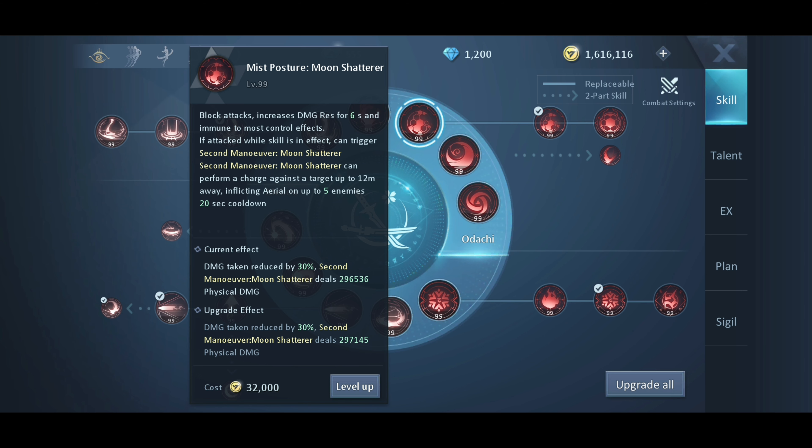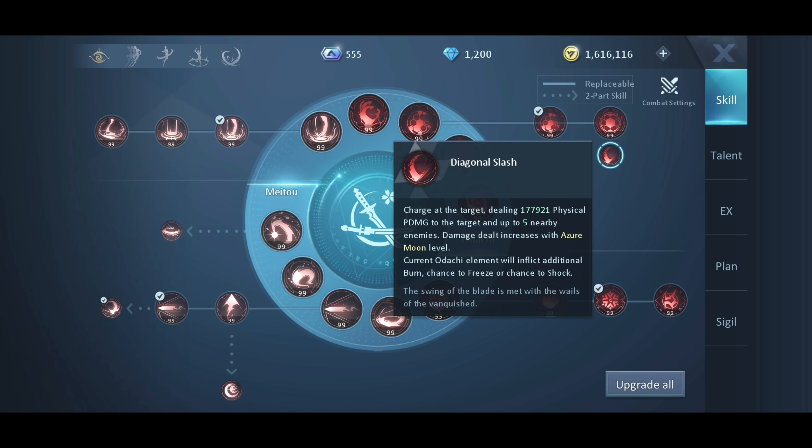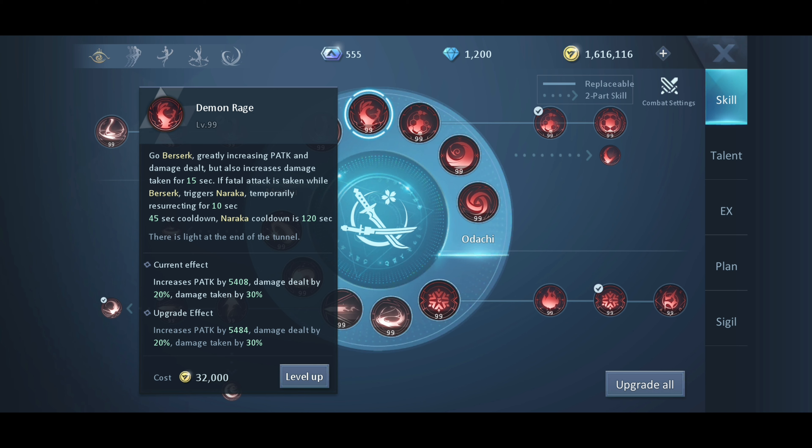After using Moon Shatterer, we will charge our normal attack and then use the second skill, Diagonal Slash, after charging the normal attack. I will show you that trick in a while — it is very useful in player versus player.